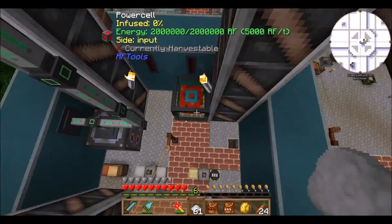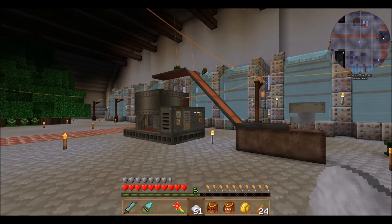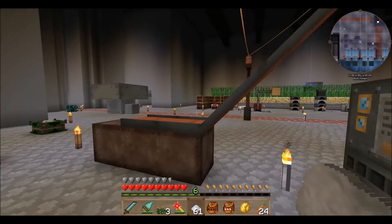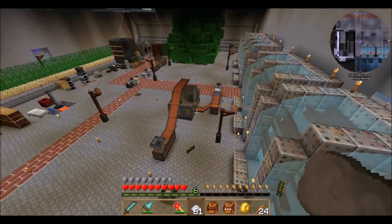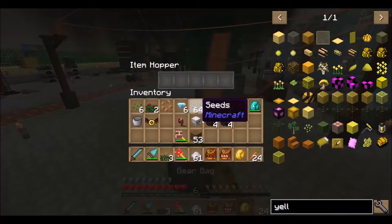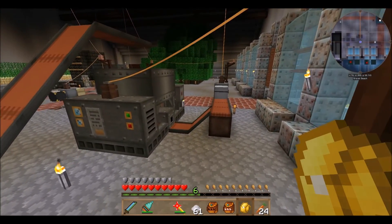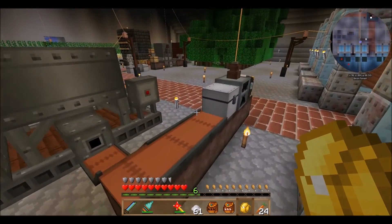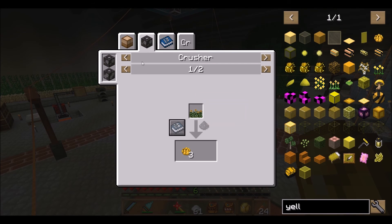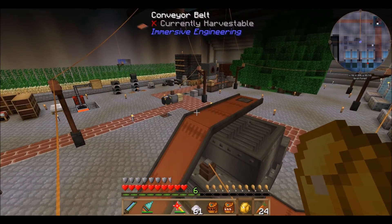I just happen to have one of those — one of the few machines I actually do have. Let me throw these dandelions in. I have my magnet ring on — it keeps grabbing things back! I still don't know how to turn that off on episode 21. If anyone knows, please let me know. I waited for yellow dye but I didn't see it — oh, that's a different crusher. That's the Actually Additions crusher — I was tricked by the same name!